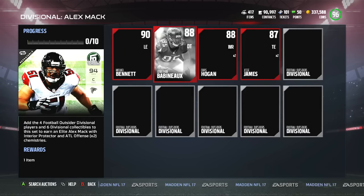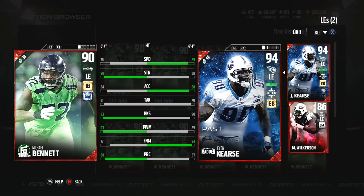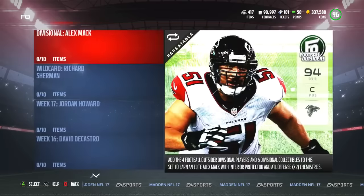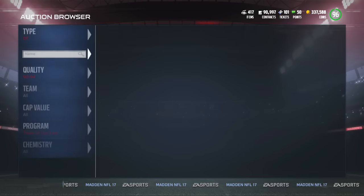Our last card that goes into the set is Michael Bennett at 90 overall. He has 78 speed, 90 strength — so he's packing a lot of strength — 84 acceleration, 91 tackle, 93 block shed, 93 power move, 77 finesse move, and 88 play rec. I always say on the edges I prefer finesse move — I feel like they do a better job shedding blocks and getting to the quarterback — but power move does a better job stopping the run. Depends on what you're looking for. If you're a power move guy, that Bennett looks good — a lot of strength, a lot of power move.